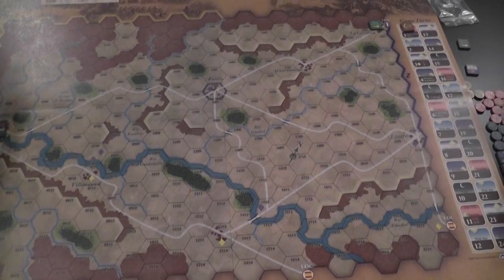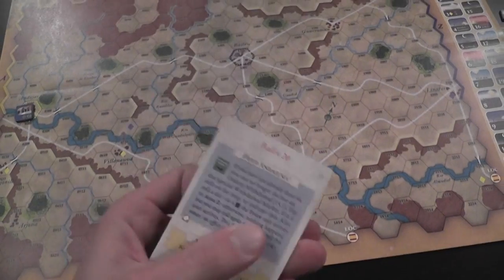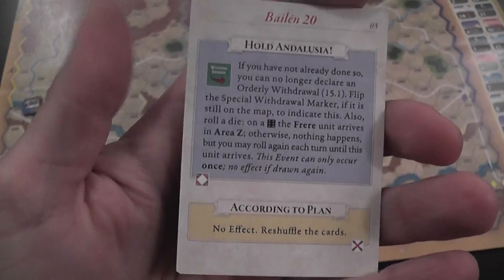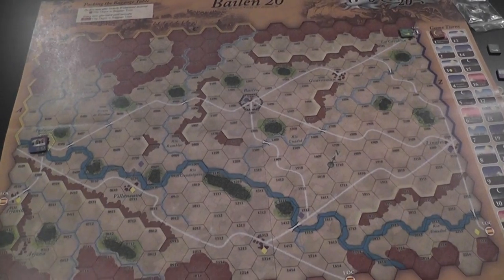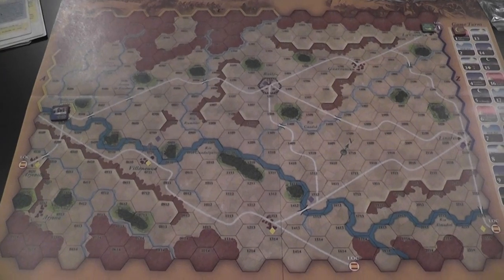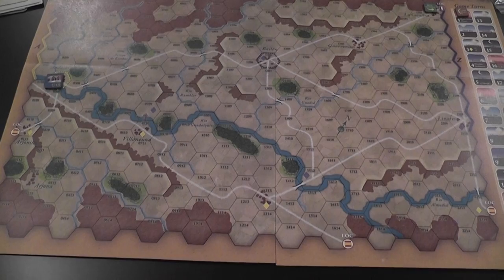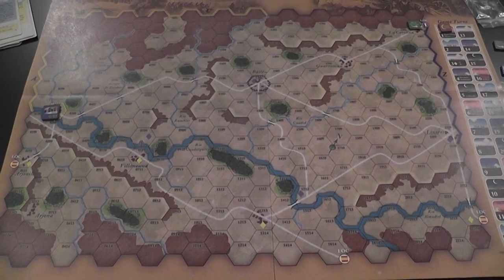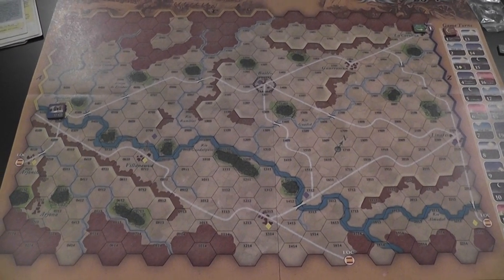There is a marker in play at the start indicating the French are able to order a withdrawal. If the situation gets too bad, the French may order withdrawal, allowing units to leave the board and gain morale points while trying to get the baggage train out too. However, an event card — Hold Andalusia — may be triggered, making it impossible for the French player to order the withdrawal. Then you have to stay and fight. There are a couple of other extra rules about reinforcements, but generally nothing major — not a game burdened by many special rules.